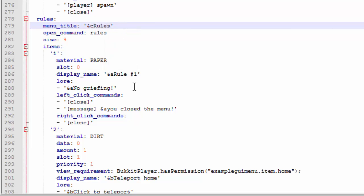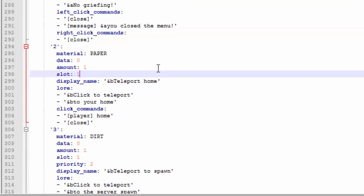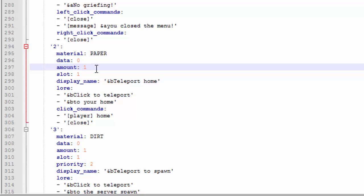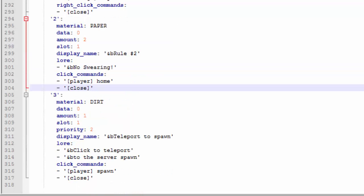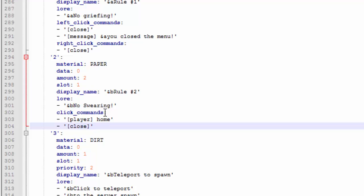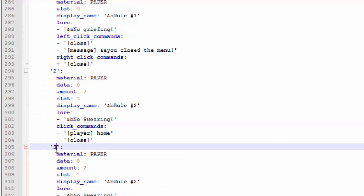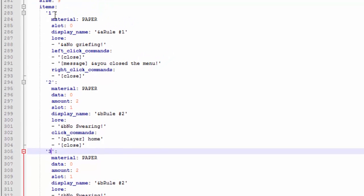A cool feature you can add is the 'amount' field — for rule number two you set amount to two, so it shows the stack number matching the rule number. If yours doesn't have that, just enter a new line and type 'amount' with the number you want. Also, instead of having separate left click and right click commands, you can merge them into 'click commands' so it executes on either click. Make sure you're incrementing the slot number so items go in order.